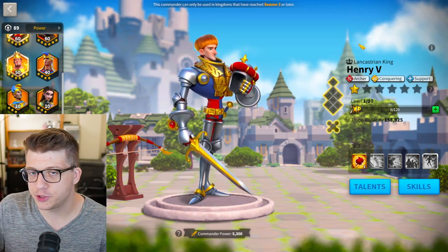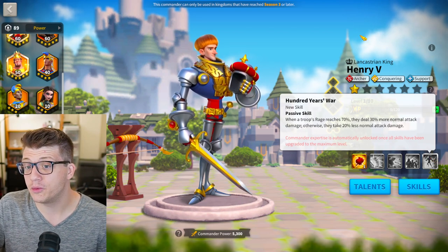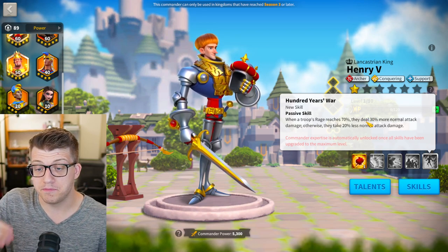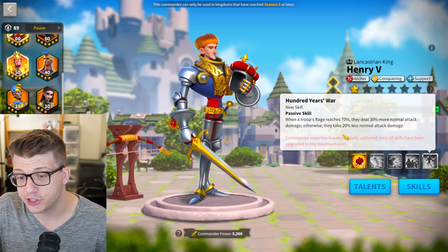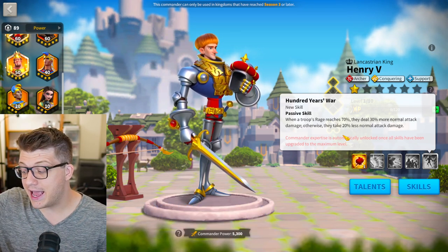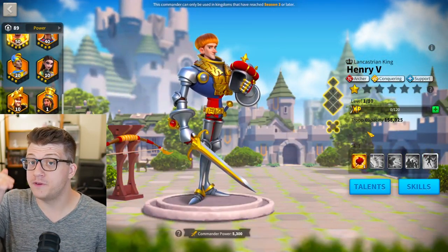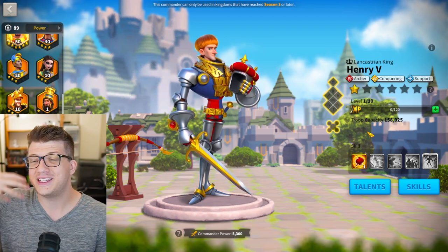The question is: should you expertise Henry? If you are an archer main, I think the expertise might actually be worth it. For 70% of your turns, basically, you're going to get 30% more normal attack damage, which is really good. And for the final 30% of your turns, you're going to take 20% less normal attack damage. So either way, you're getting a really powerful bonus every single turn. That said, the expertise for Zhuge Liang makes a lot more sense than Henry's — the priority to expertise Henry is very low on your list. There are way better commanders you should be thinking about, or save for new commanders.